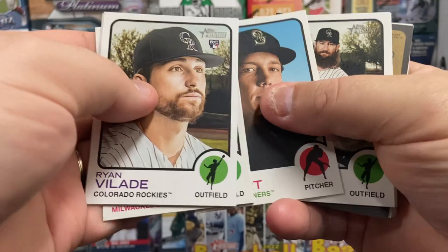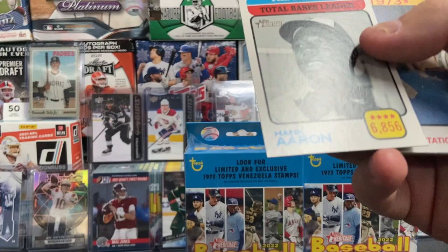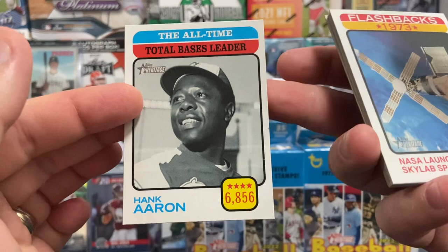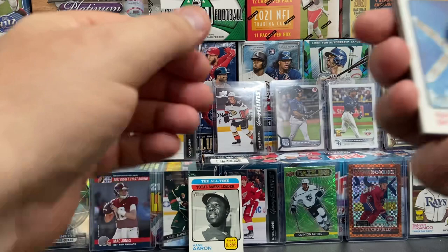There's a Shohei Otani — that's really nice. Seattle Mariners... something flipped backwards there. We might have ourselves an SP. Charlie Blackman, DJ Stewart, Tim Anderson. Oh — this is an all-time leaders card. Hank Aaron, total bases, 6,856. That was flipped upside down. It is a short print card, in the 475 series. That's an SP by itself, so we actually did hit an SP.